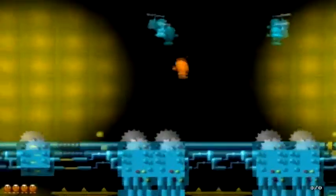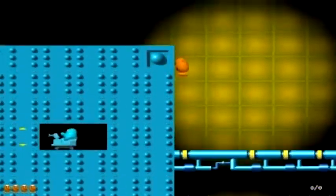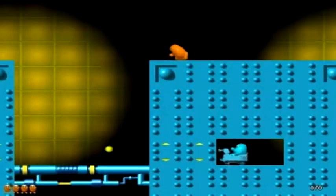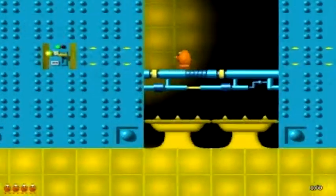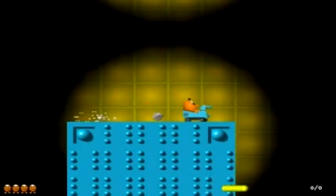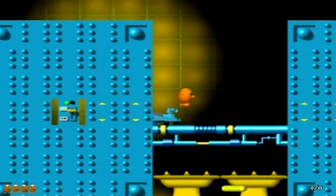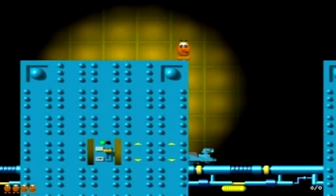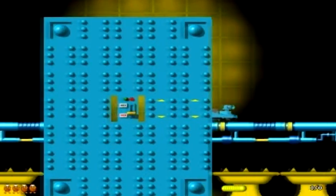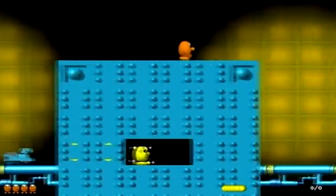Blue Egberts everywhere. In here. We need to figure out how to turn the sword off. Before I can go in there, that's one thing I have to do. Got him. We turned that sword off.